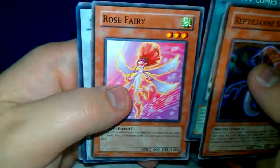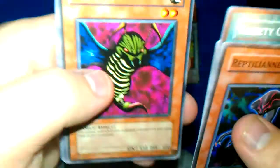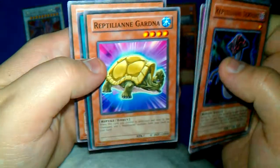Reptilian Servant, Variety Comes Out, Rose Fairy, Majestic Red Dragon — Ultra! Might have been sick if it was Ghost, but Gale Dogra is a rare. That thing looks disgusting. Reptilian Gardener, Viper's Rebirth, and Oil Man. An Ultra in the second pack with no ratios guaranteed — pretty good.